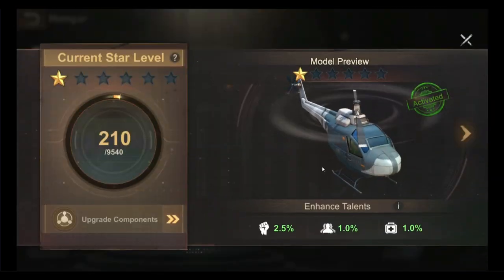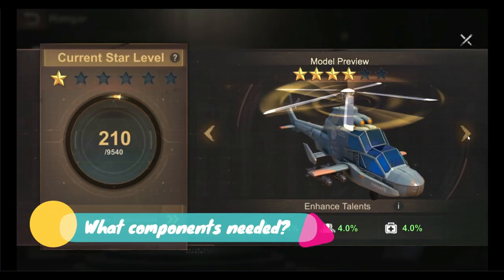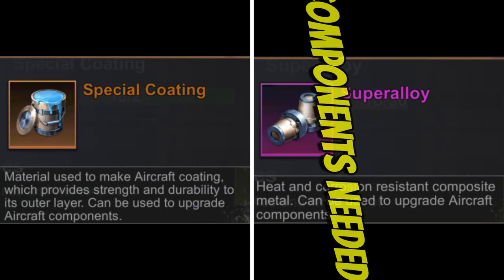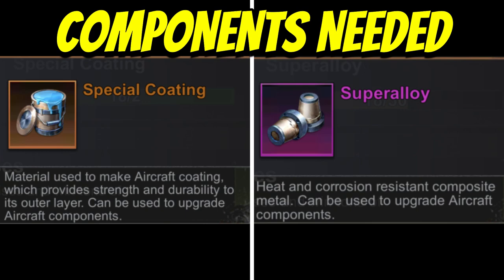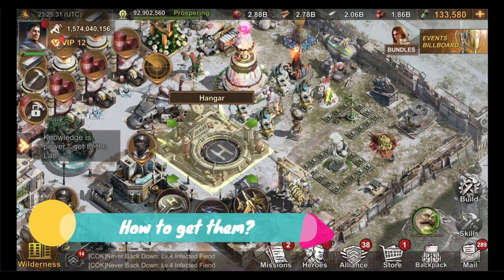The fourth question I asked myself: what components do I need to upgrade the helicopter? You will need both the Super Alloy and the Special Coating to upgrade your helicopter's components to a higher level. Now, how do you get these components?